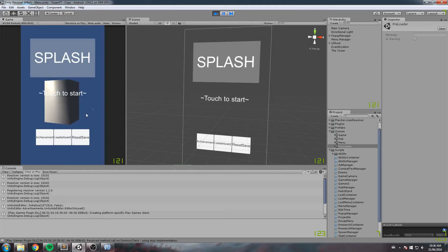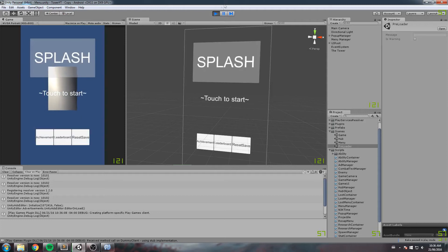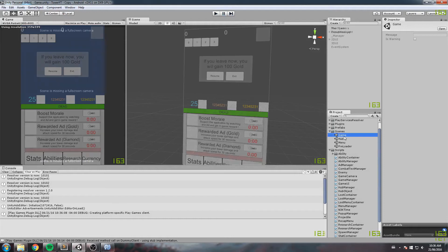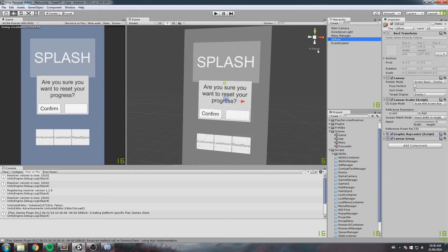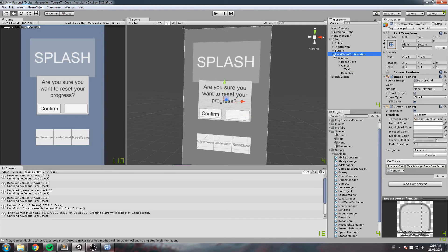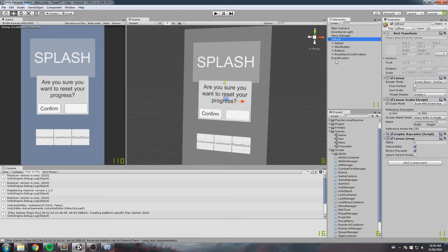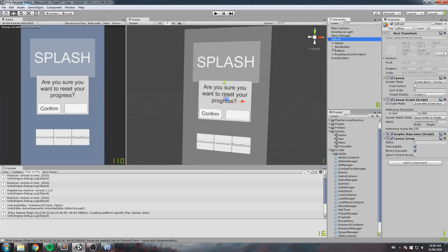There's one thing that bothers me: we get this styled error message but it doesn't show up with full alpha. It's because it's under the UI root's canvas group — that's what we animate for the alpha to go on or off, and since the pop-ups are beneath that we don't see them properly. I'd like to create another canvas that is not under the UI root, though that might cause a problem with the pop-up manager.